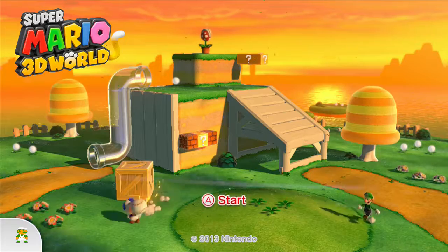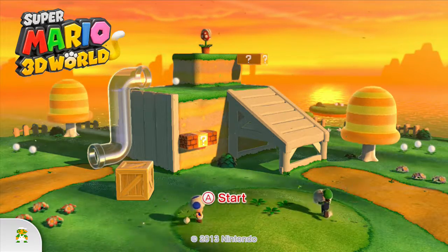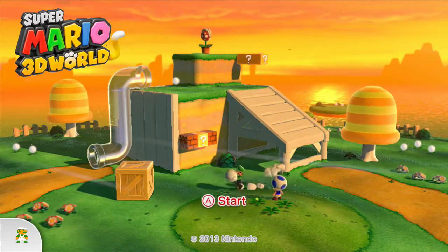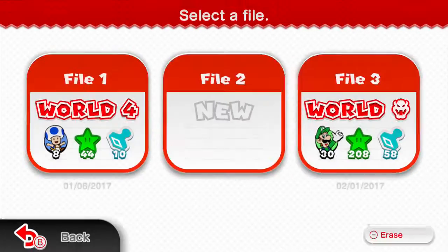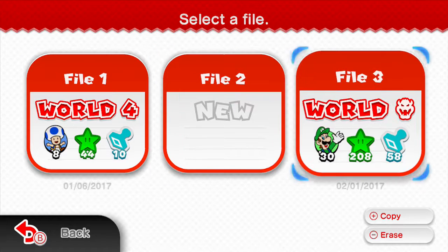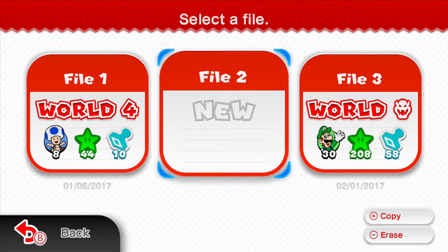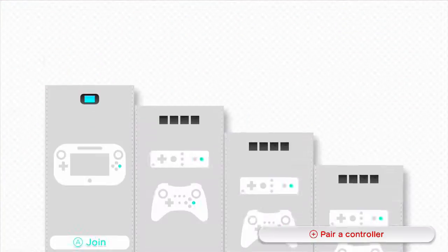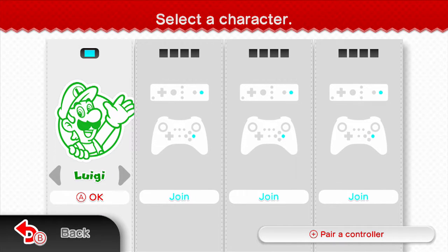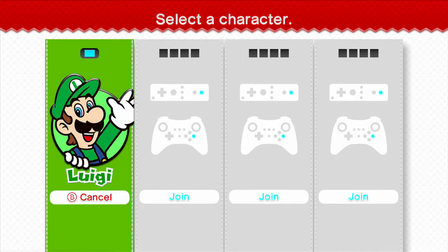Hey everybody, Mayo here, and today we're gonna be playing some Super Mario 3D World for the Nintendo Wii U. Let's get right into it. As you can see, I have two files already — file three is the one that me and my wife have been playing quite a bit. I like to play as Luigi because he wears a green hat, I wear a green hat. Luigi, go green, let's go!